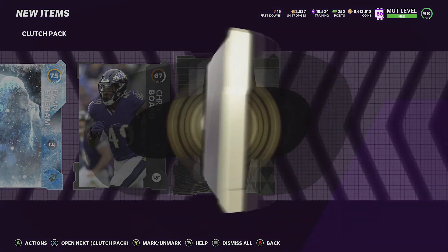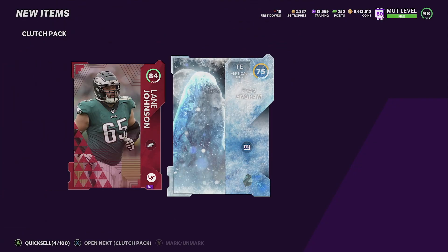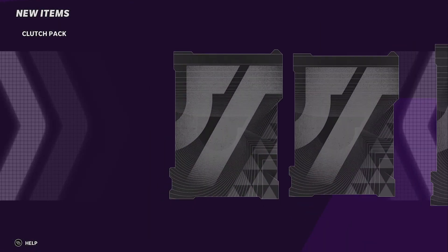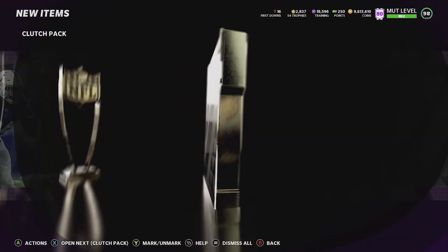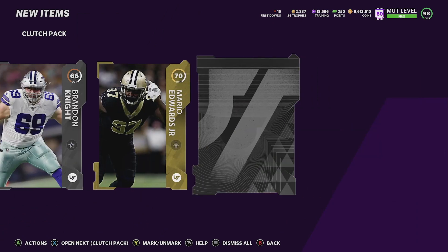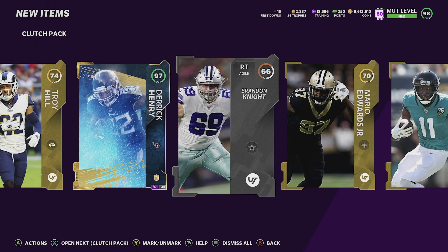Let's open a clutch bundle and hopefully get lucky. 84 — I hope that's not our elite. Oh my god... let's go! Oh s--t! Yeah, we did it baby! Holy crap! Are you kidding me?! Let's go! We did it boys! Oh my goodness, I did not expect that!